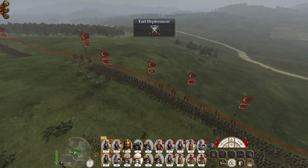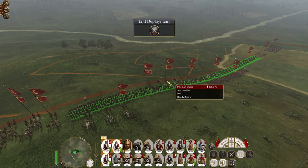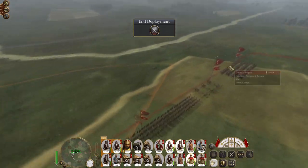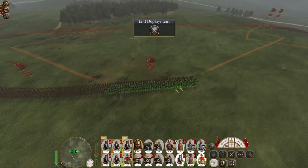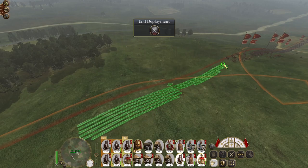I always like putting either three or four units in the center because it feels like a good amount of muskets — you've spread your guns out, and it also means I've usually got a good amount of units spare to do some interesting stuff around the flanks.